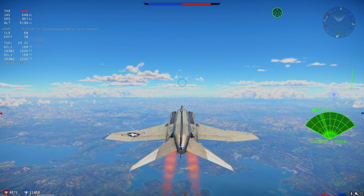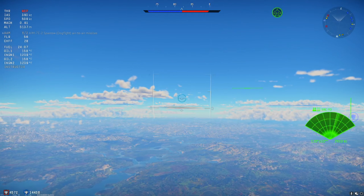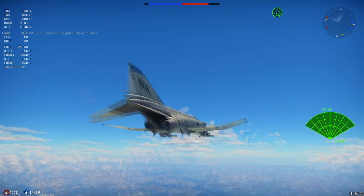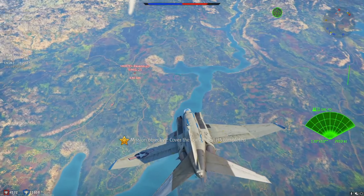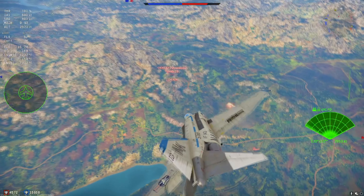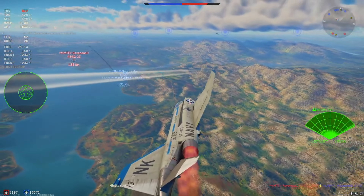I'm really excited to see what Gaijin does with these, because they can genuinely fix top tier, which currently isn't as fun to play as lower jets or props. Another thing I'd like to see is air-to-air refueling — being able to refuel without having to land. Say you're on an EC map, low on fuel but with all your weapons, or you've dropped all your bombs and don't want more. Adding air-to-air refueling would be really useful for those types of situations.